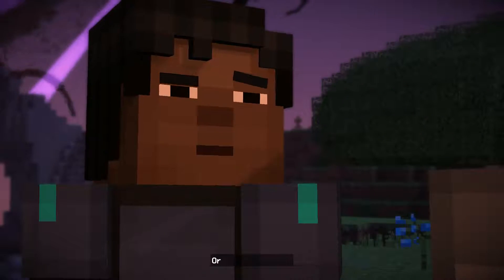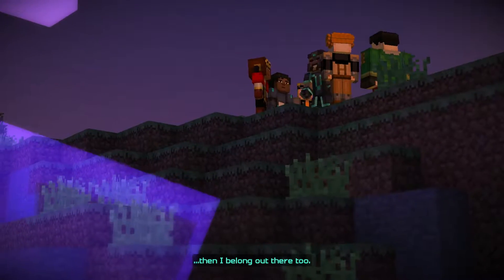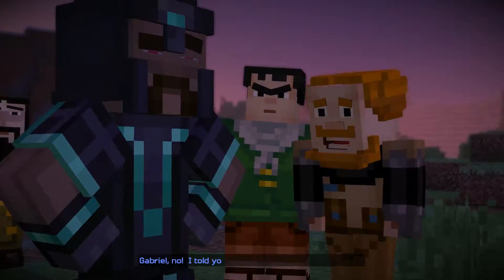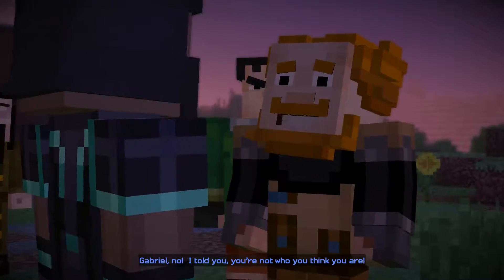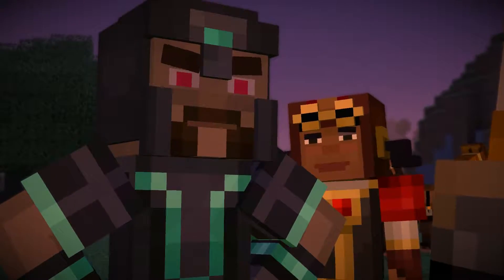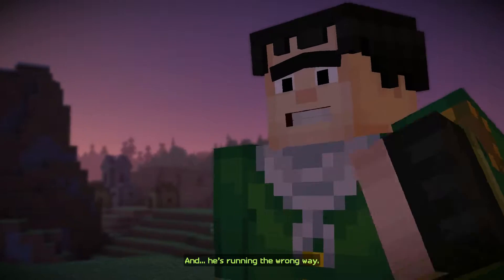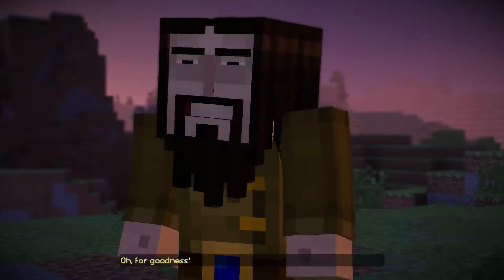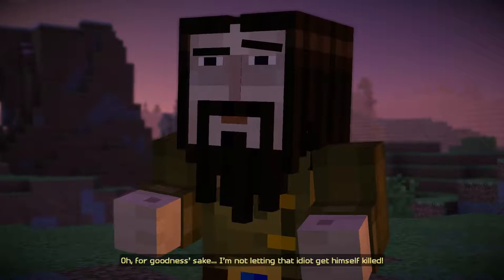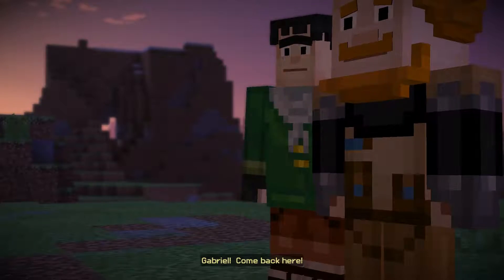She kept saying something about paying for the mistakes of the past. Well, then the Order of the Stone is out there fighting — I belong out there too! Gabriel, no — I told you, you're not who you think you are. My name is Gabriel the Warrior! And he's running the wrong way. I'm not letting that idiot get himself killed. Gabriel, come back here!